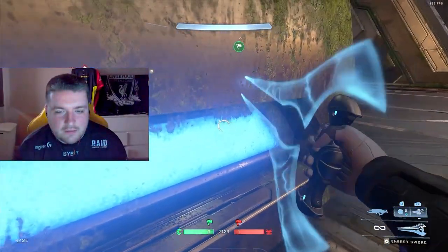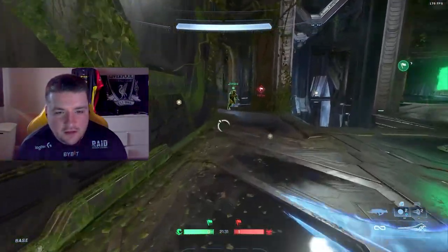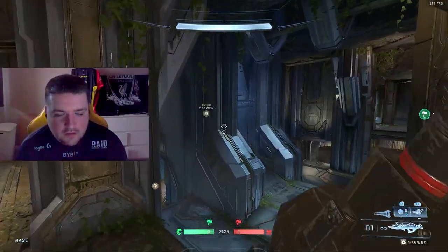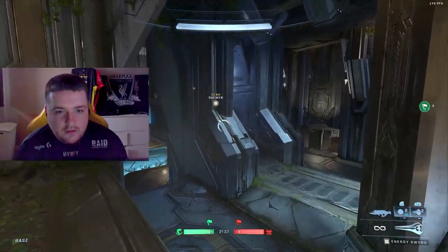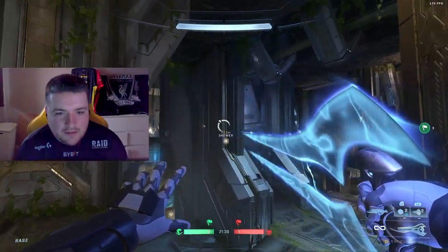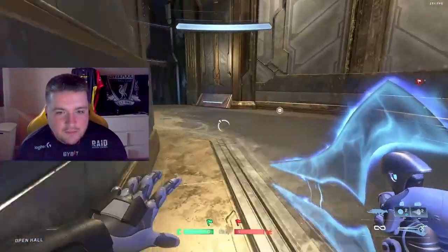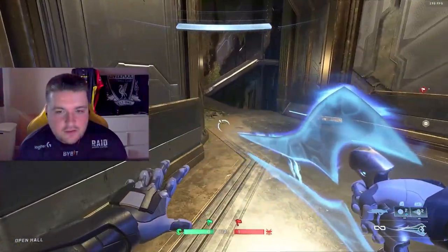There are three big things with these bases on Catalyst. There are really deep corners at the back which 99 percent of players don't check. There are the top doors with really loud audio cues — if you ever hear that door, your team should be looking at it because it's basically free info. And then there are these meeting points on the two main doors.